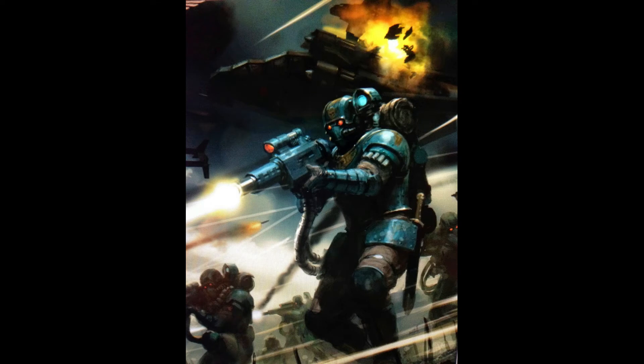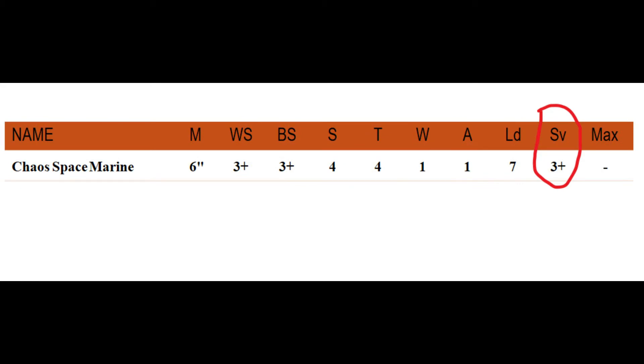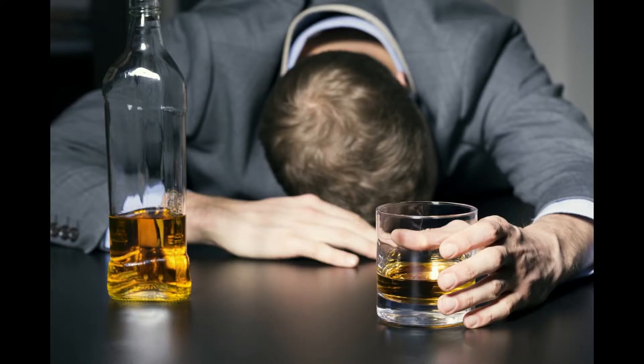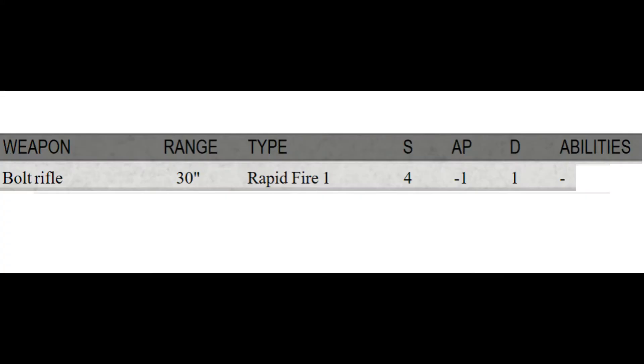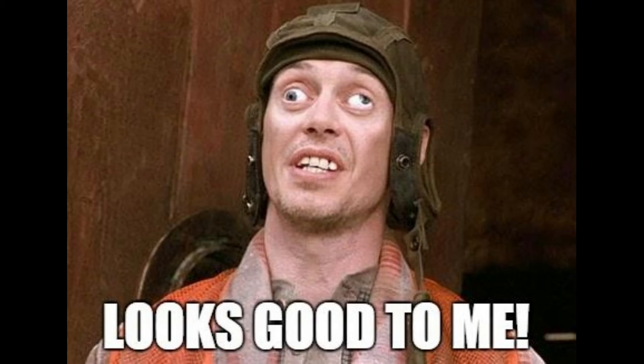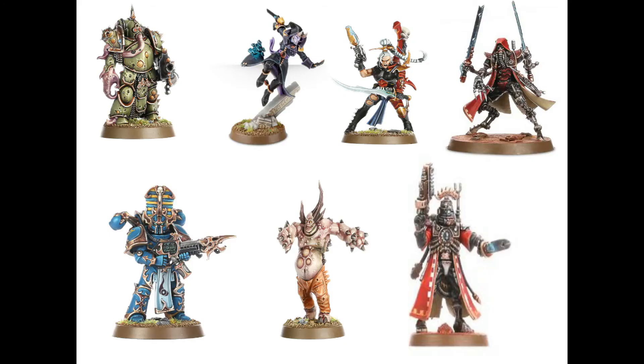Now the model getting shot at gets to do something. Our boys in Kill Team have a save stat — it's like their armor or girth. They roll a d6 for every wound they've suffered. If it's equal to or higher than their save, they are fine. On the weapon stat line, there might be a minus value under AP, or armor penetration. You add that negative to make their saving stat bigger. So if a model has a 3+ save and takes a wound from a -1 AP weapon, they now have a 4+ save for the wound rolls of that weapon. Some models might have other shenanigans to avoid damage — you do those about now, but you can figure those out, they're just written right there.